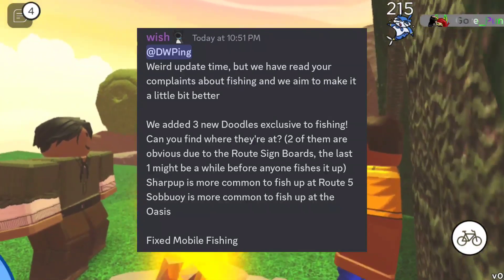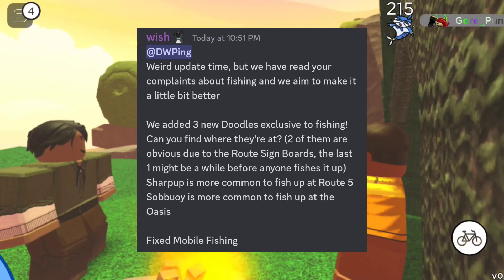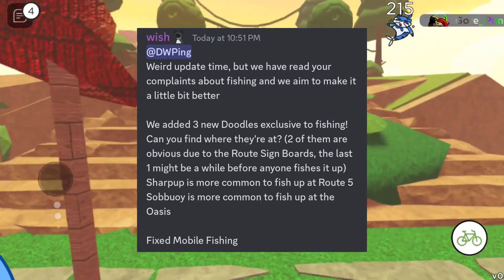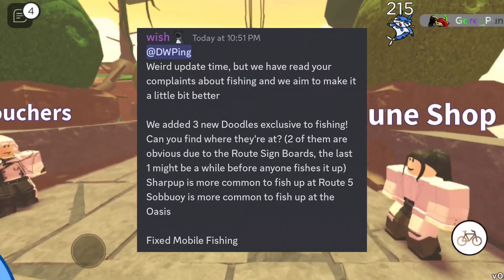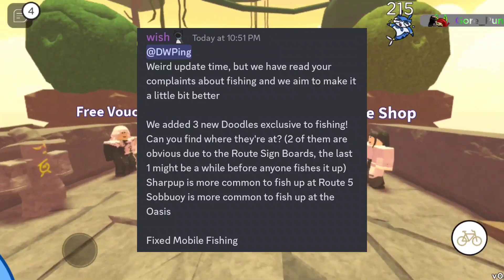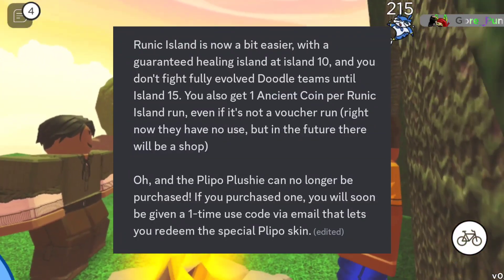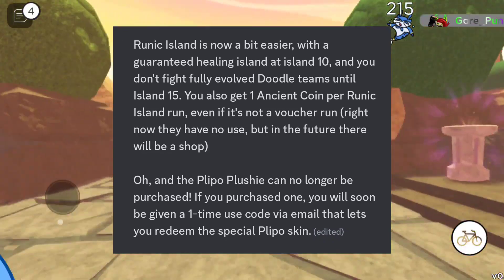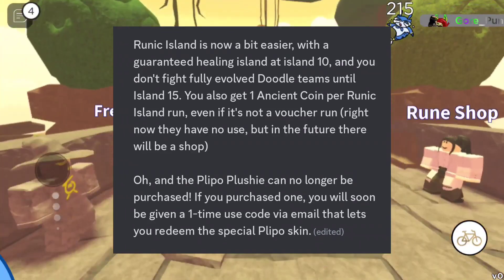We've read your complaints about fishing and made it a bit better. We added three new doodles exclusive to fishing — can you find where they are? Two are tied to route signboards. Shark Pup is more common in Route 5 and Sabui is more common at the Oasis. Mobile fishing is also fixed. Runic Island is now easier with a guaranteed healer island at island 10, and you don't fight fully evolved doodle teams until island 15. You also get one ancient coin per Runic Island run, even if it's not a voucher run.